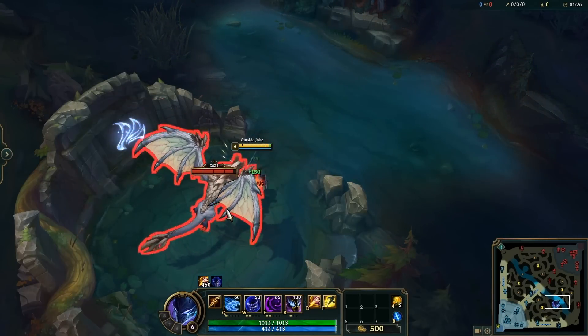You can use Galeforce to cancel your E jump on Quinn and get off damage faster, as well as get closer to them so they can't escape. This same concept also works with Prowler's Claw.